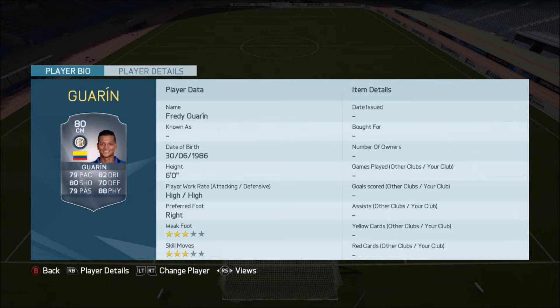Hey guys, E2W here and today I'm going to be bringing you guys a quick trading tip which is guaranteed to make you guys a few coins in the next couple of weeks or months. Now you can keep hold of these players for as long as you want — the longer you keep hold of them, the more coins you are going to make, up until Team of the Season when the prices are going to start dropping.